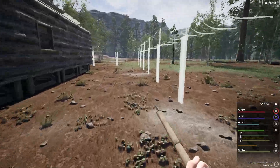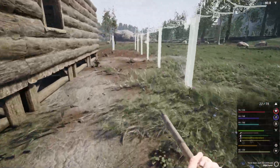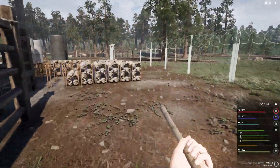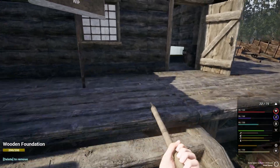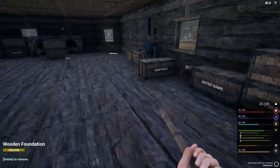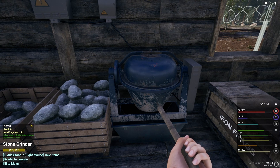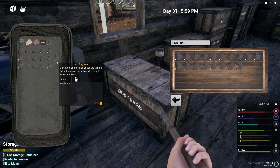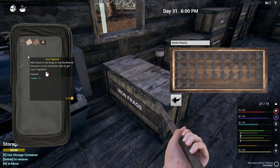Off-camera, I went ahead and put up ghost images of the fencing around the entire base, so it should be pretty much good to go — we just need the resources. Going out and doing loot while I'm waiting for the resources to get processed is a really good idea, so I'm just gonna put this stuff in here.